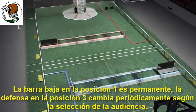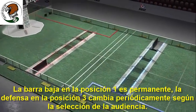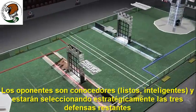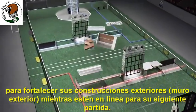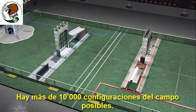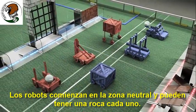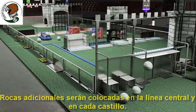The low bar in Position 1 is permanent. The defense in Position 3 changes periodically by audience selection. Opponents are savvy and will be strategically selecting the remaining three defenses to strengthen their Outer Works while in line for their next match. There are more than 10,000 possible field configurations. Robots start in the neutral zone and may have one boulder each. Additional boulders will be placed on the midline and in each castle.